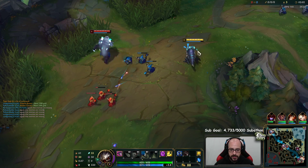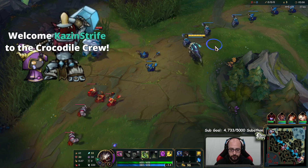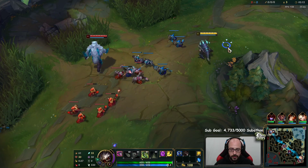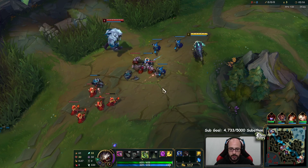I'm curious how this lane matchup specifically is going to go. I feel like this guy could catch me, even if I throw out E at him. I don't have Mana Flow Band anymore, so it's really not that big of a point to poke him. If I do have Mana Flow Band, I want to use my E with Mana Flow Band on cooldown - that's kind of the way to do it.